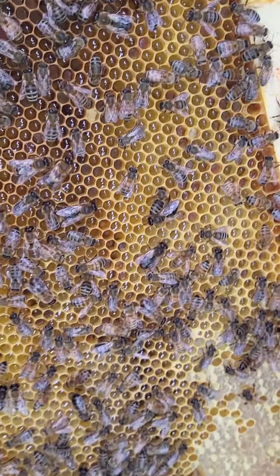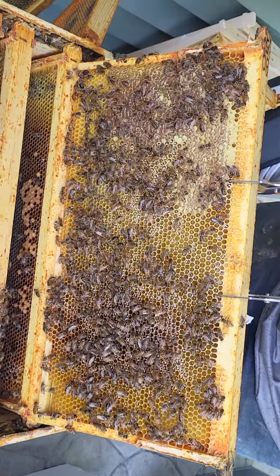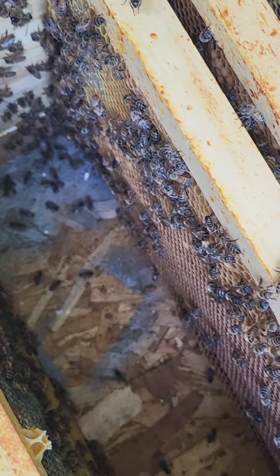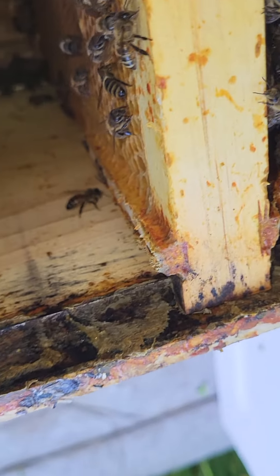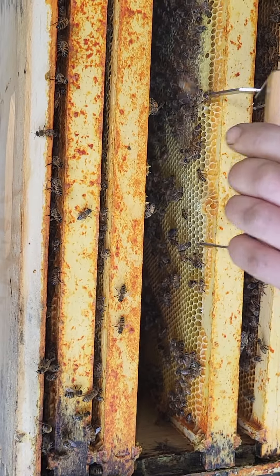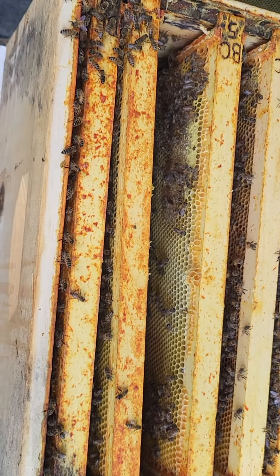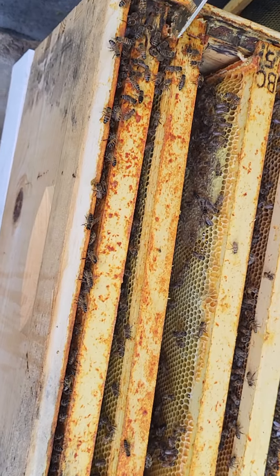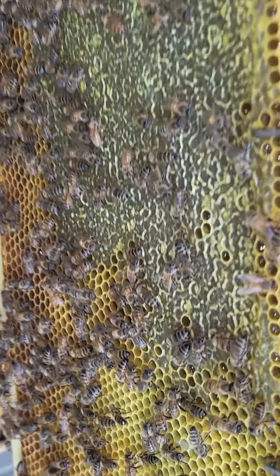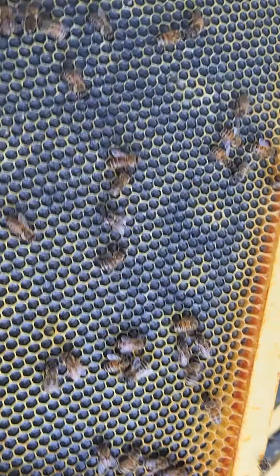I do not see the comb. Out of my face. She's gonna be like down in there somewhere. Two more frames and now we're out of luck. If you're doing a shakedown, you're definitely gonna have to put the jacket on. This one looks like it's got capped honey. Nectar, capped honey, nectar, and pollen. Tiny little bit of capped honey. No sign of the queen.